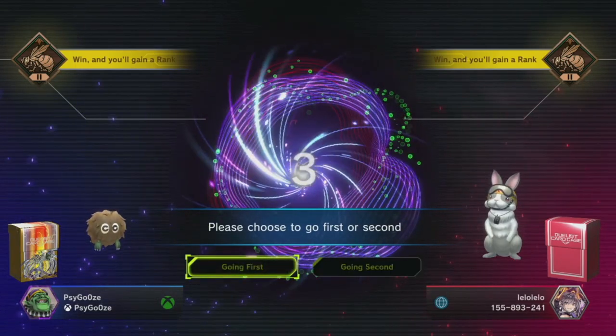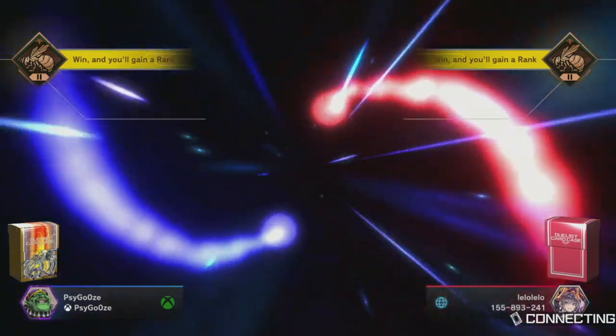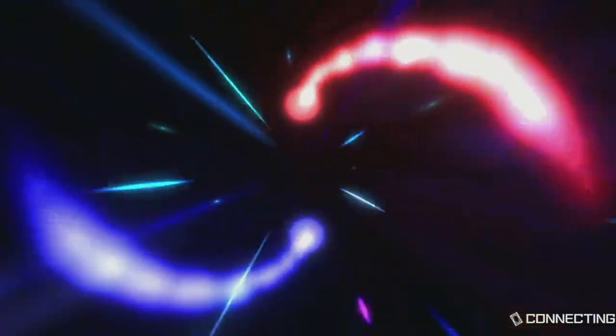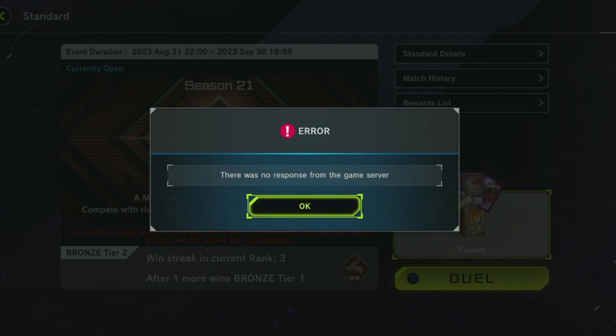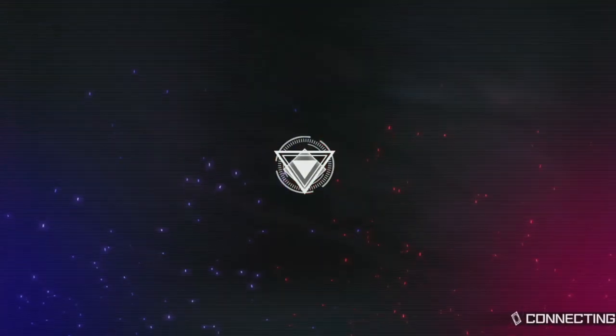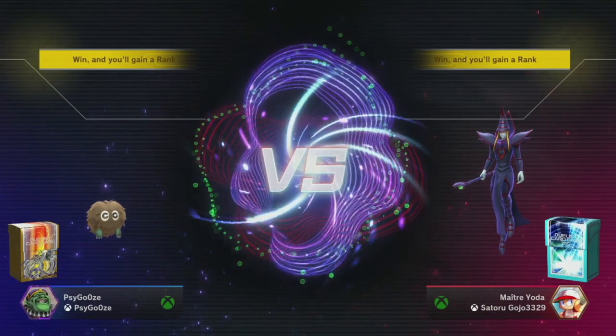With this deck we could go first or second — it doesn't really matter. Because if I brick, I brick, and it can very much so brick very badly. I've watched it happen — it's not nice. When I can go off though, I go off and it is hilarious. There's been a lot of connection issues with this game lately. I just want to show off my deck. Hey look, it's another Xbox player.